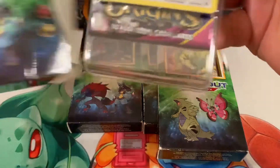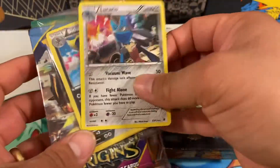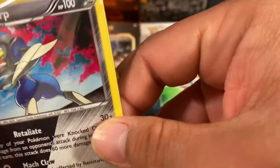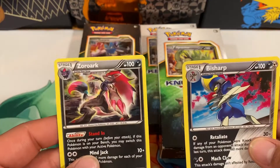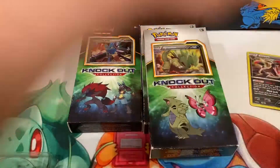I haven't actually opened any of these up before, so this is my first time. Let's take a look at the holographics — we'll open up everything right now and set the packs aside for later. We got the Lucario promo, and in here we have the Bisharp. Oh, that's pretty cool — this is a holographic. These are Cosmos Holos, and the Lucario.